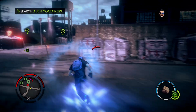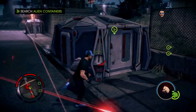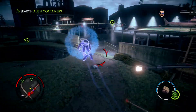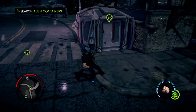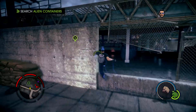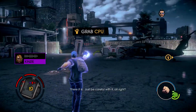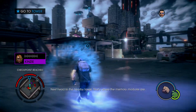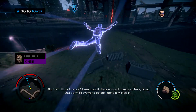Get down! There it is! Just be careful with it, alright? It'll be fine. Next, head to the nearby tower. That's where the memory modules are. Right on. I'll grab one of these assault choppers and meet you there, boss. Just don't kill everyone before I get a few shots in.